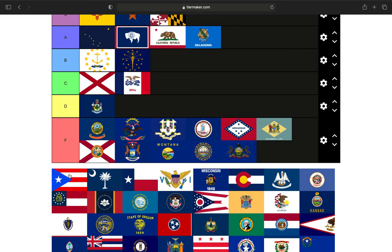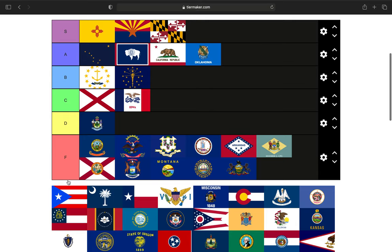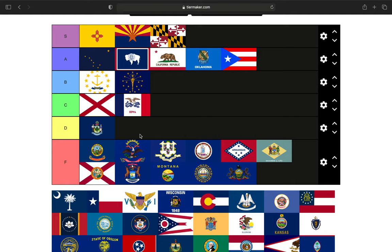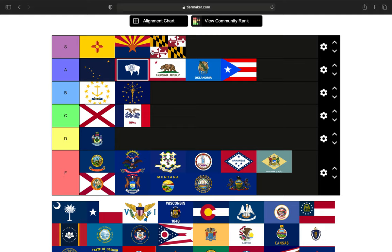Next up is Puerto Rico. Puerto Rico is not yet a state, but I believe one day it will become a state, and I believe that day is in the near future. This is the traditional flag — the 1952 flag, though it can be traced to 1868. I'm a big fan of this flag. I like the cultural heritage of it and I think it's a unique flag. We're going to put it in the A tier — not an S tier, but it's an A tier.